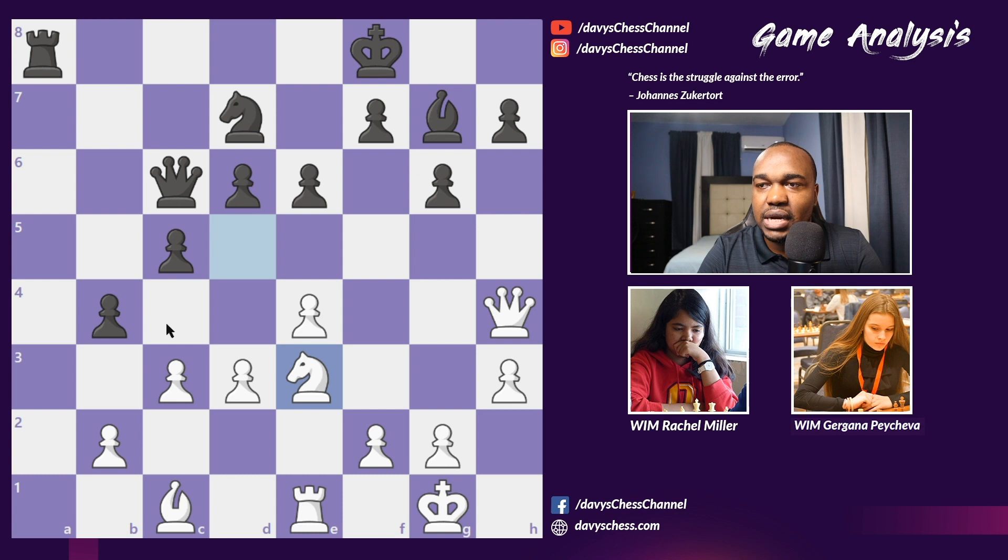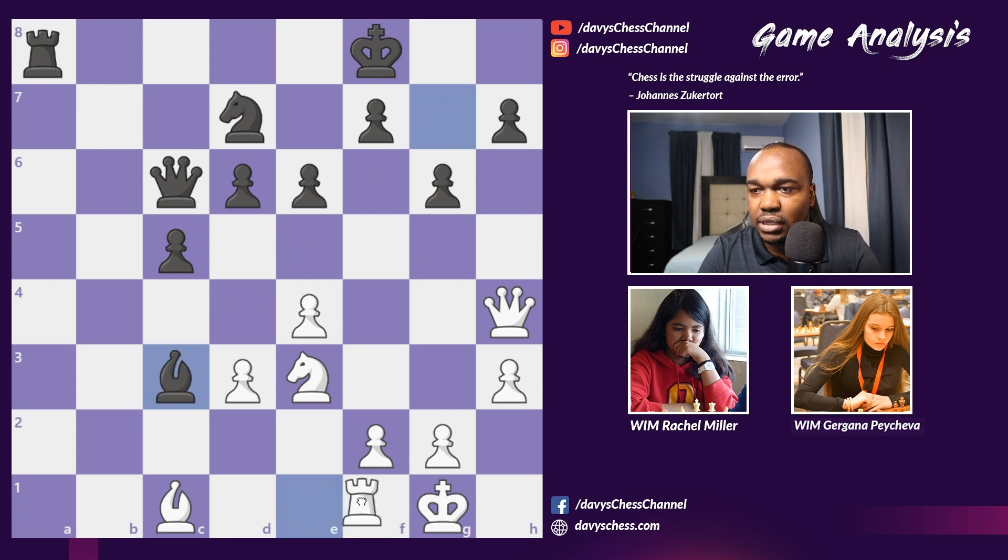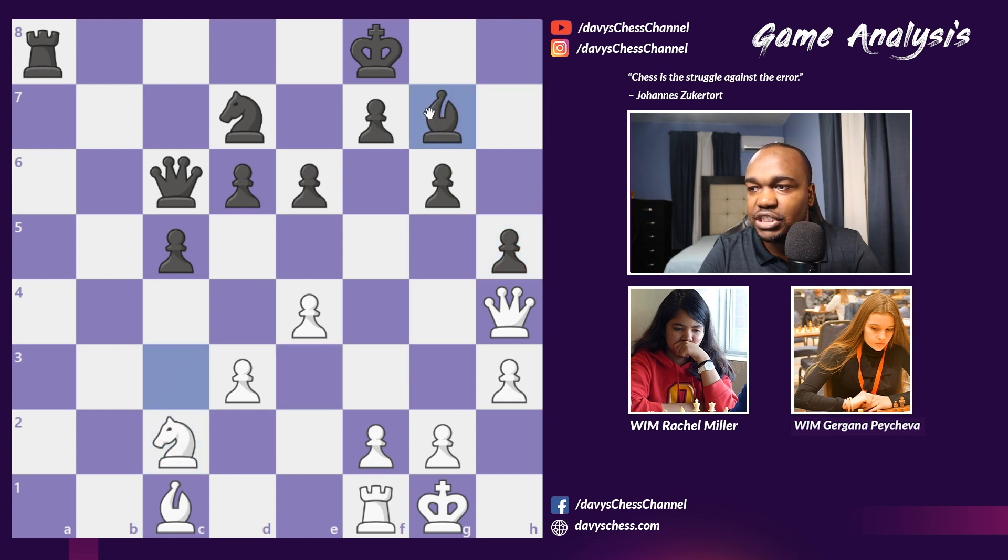Back to the game — she played Knight e3, which starts causing problems for White, the main point being she's just dropping a pawn on c3. So we have b-takes c3, b-takes c3, Bishop takes c3, Rook f1, and then h5 protecting the pawn. Rachel played Knight c2, we have Bishop g7, and Knight e1 — the knight is trying to head over to the kingside.